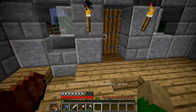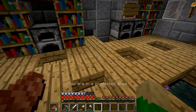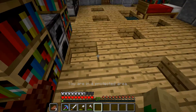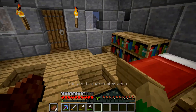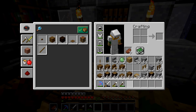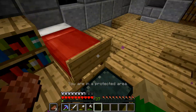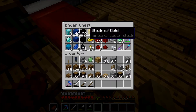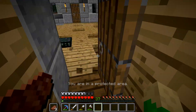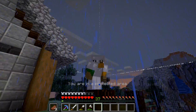The secret door is going to be right over here — we're just going to throw down a torch and it'll open a door. That's number one on the list. Number two is to get some new tools — a better sword — and at least diamond armor, because we have some diamonds.